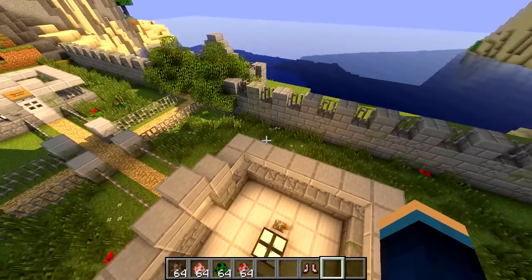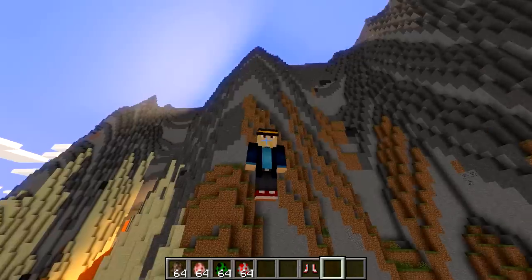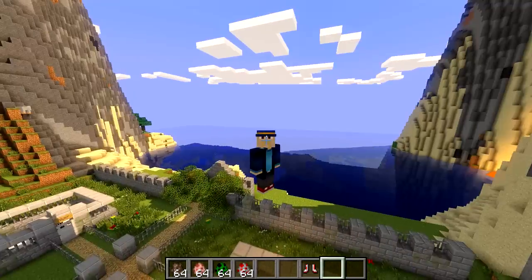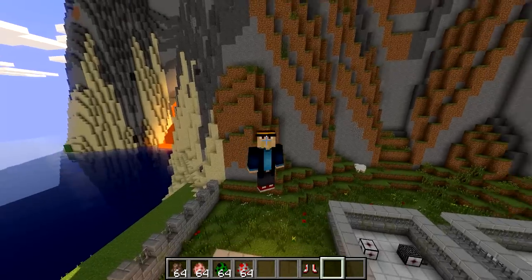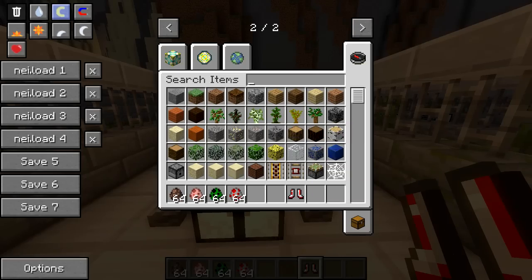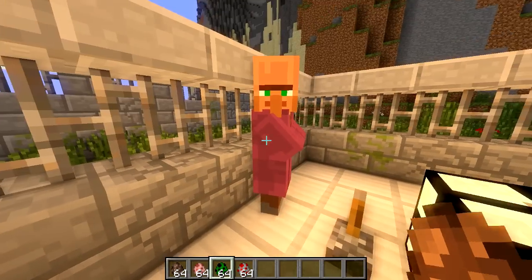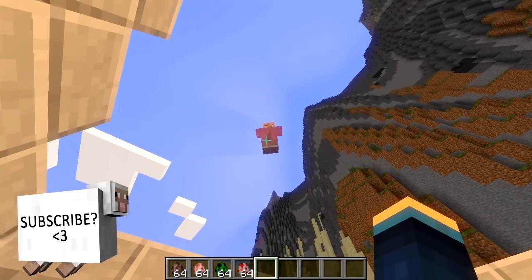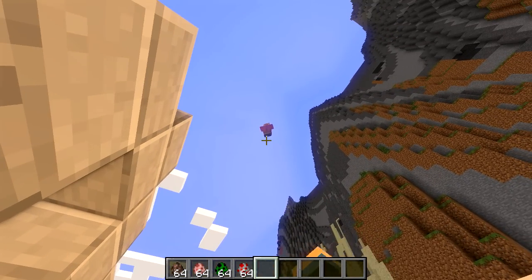We want to test out this item on some mobs, so we're just going to fall back down to the ground and put these gravity boots on. I think we should send some unsuspecting villagers up into space. Bye villager — he's just floating up into the sky. It's so weird, I just love this mod. It's so fun to see mobs floating up into the sky. Look at that villager go.